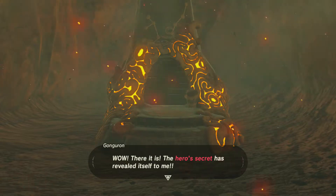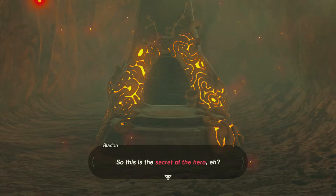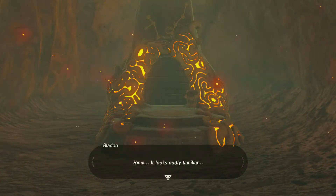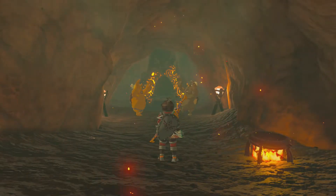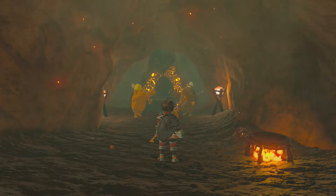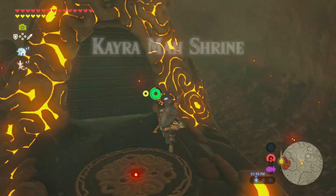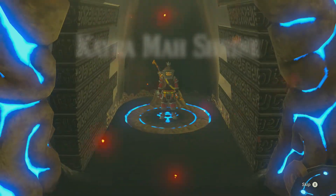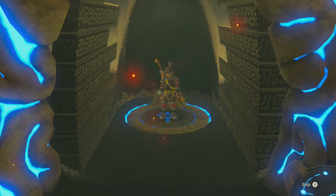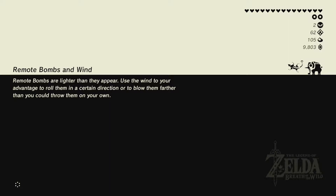He breaks through and says: 'Well there it is — a hero's secret, it has revealed itself to me. Weird, I feel like I've seen something like this before in Goron City. Anyway, what an amazing discovery — that's my brother for you!' So yeah, that's the main gist of the side quest. Not that difficult, but for a first-timer it can be hard to find the quest and also to figure out what to do.